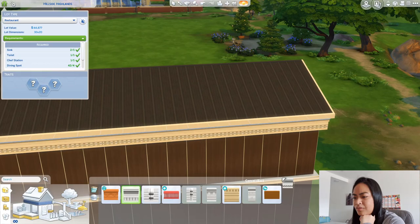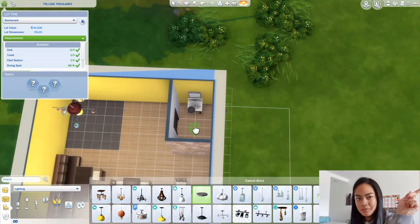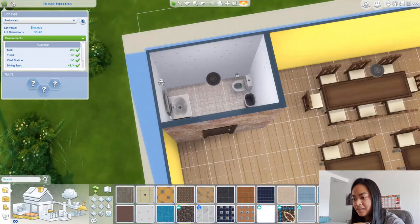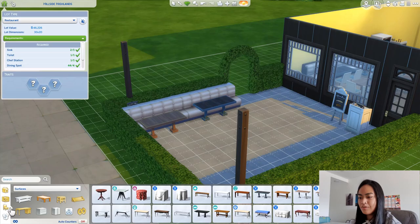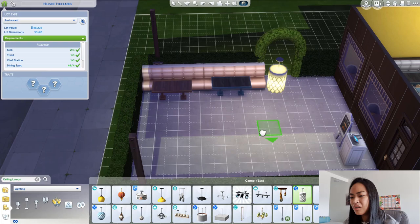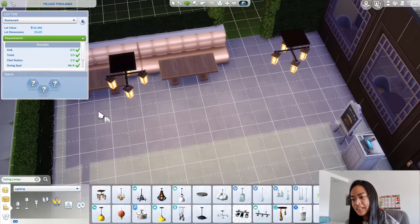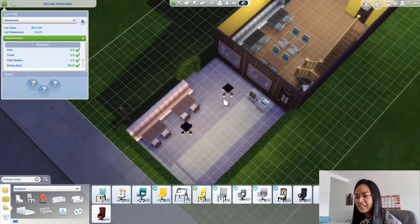My building process is very spontaneous — I just go with whatever my mind brings me to. Sometimes I'm working on the outside, then suddenly I'm on the second story or the kitchen. I'm so scatterbrained when doing this. I do the same thing when writing essays — I don't follow a sequential process from introduction to body to conclusion. I just follow my heart. What's your building style? I follow my heart.